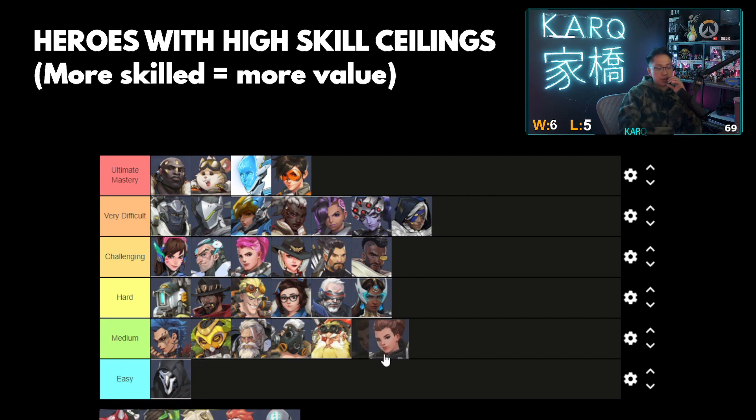Brig — I'm going to put her on medium. Brig is a little bit more complicated than she was in Overwatch 1 because the shield bash is not a stun and you actually have to learn whether to use the buffed movement distance versus committing onto a target. It's not hard to heal someone or hold your shield up, but hitting a whip shot does require a little bit of aim, especially at long distance to maintain uptime on the passive. Not super easy, but she's right in the middle at medium.